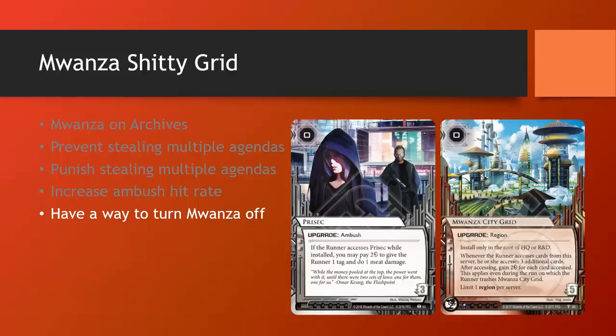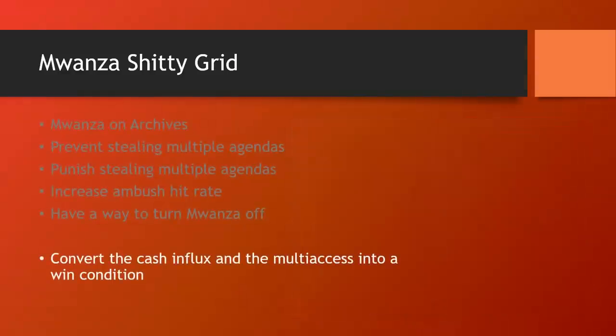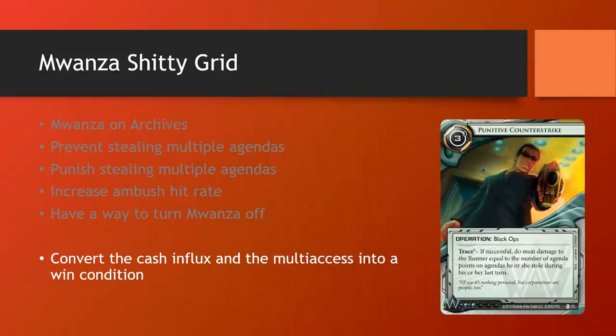I think the most important and by far the best synergy with Mwanza City Grid is a card that allows you to power your win condition in both ways with Mwanza's effects — converting the plus 10 credits and the plus 3 access into win condition. That is directly achieved with Punitive Counterstrike. Punitive Counterstrike requires you to be richer than the runner, and it requires the runner to have stolen an agenda. Mwanza City Grid feeds into both of these perfectly — giving you a huge 10 credit boost and the multi-access will give the runner all the agenda points they need to get killed by Punitive. This is a match made in heaven, and there's no doubt we'll be playing these two cards hand in hand.